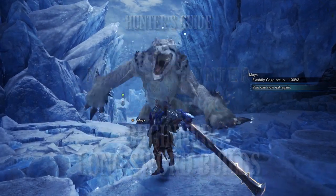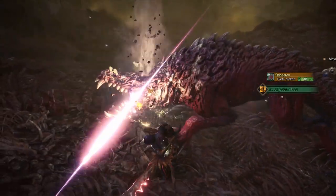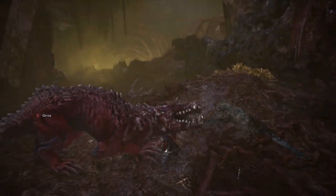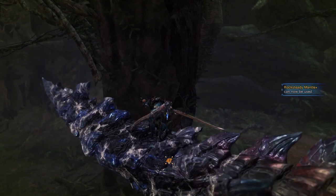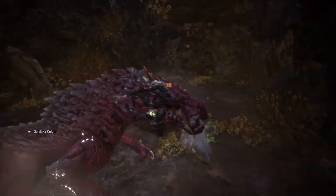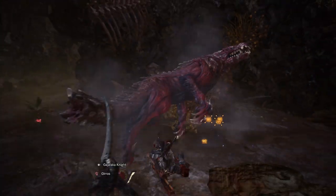The Longsword in Monster Hunter World Iceborne has had some dramatic changes. EI Slash and EI Spirit Slash fundamentally changes how the Longsword works and the rotations Hunters can pull off with it. When used correctly, hunts against monsters can feel more like a dance when using this elegant weapon. The builds I use tend to balance all aspects of the Longsword, allowing for damage, survivability, and more.